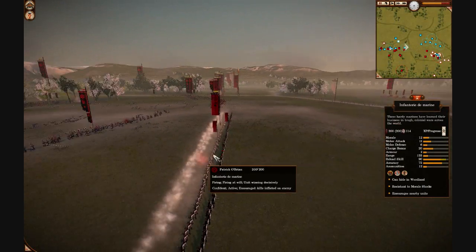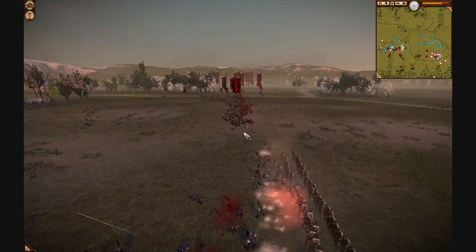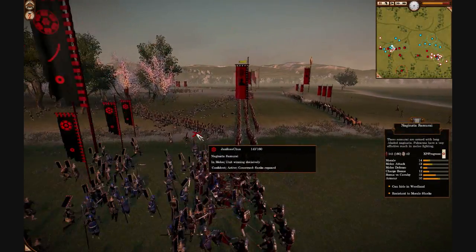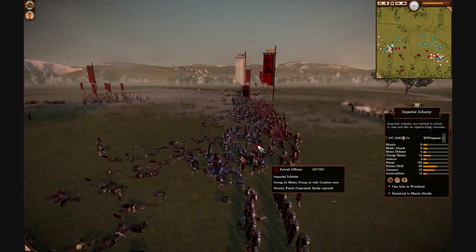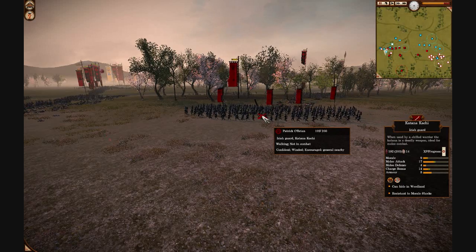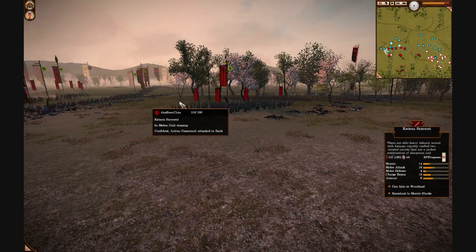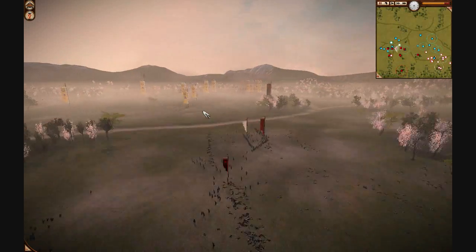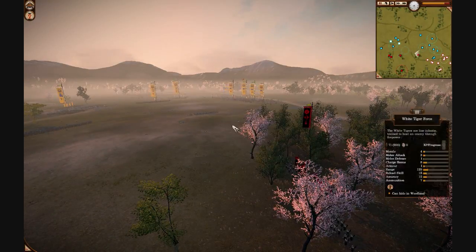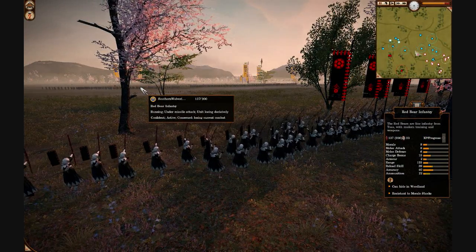Patrick has been drawn into a massive fight on the other side. General Chua sort of waited for him to come out and is melee-rocking him hard. The Imperial Infantry are actually holding up reasonably well. My ally Patrick is now pouring his melee troops — including his Irish Guard Katana-Kachi — into this fight in an attempt to turn the tide and keep his missile troops in the fight. Meanwhile, Aksha's force has now been completely destroyed by my elite units.